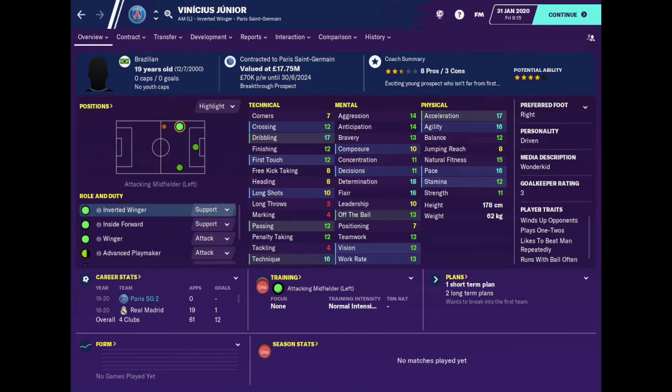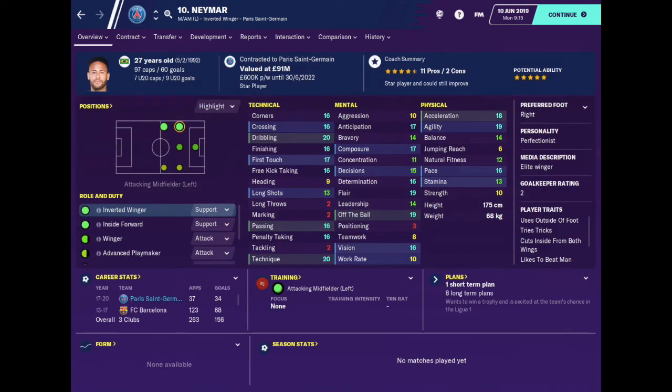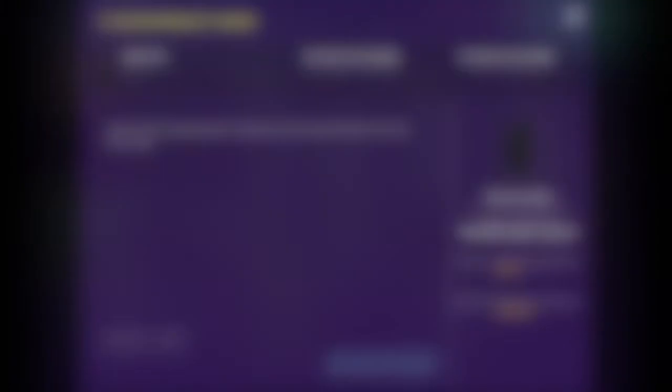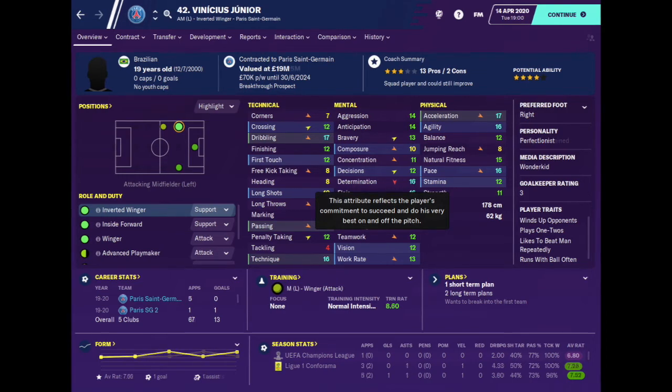Here we have Vinicius Jr., who I just signed from Real Madrid. He has a driven personality and his determination attribute is 18, which is very good. I instructed Maymar, who is one of Vinicius's idols, to welcome him to the club. Although Maymar has a perfectionist personality, his determination attribute is only 16. As a manager, this is a bad move as you should always get a senior player whose determination attribute is higher than the new signing's. In early April, it was brought to my attention by one of the coaches that our squad's general character had a positive effect on Vinicius — but this is completely false. Vinicius's determination fell by one point and his personality took a backward step, eventually adopting a perfectionist personality the same as Maymar's. We witnessed the negative effects your squad's general character could have on a new signing and the importance of getting the right personnel to welcome them.